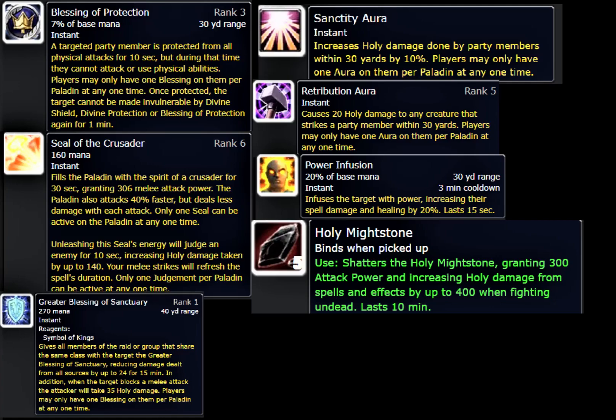Retribution Aura — if you had three paladins you could have Devotion, Sanctity, and Retribution all active, which would all be helping you tank. Another strategy I got from a Prot Paladin who raided on Lightbringer: he used a Discipline Priest's Power Infusion to increase his threat right at the start of a fight. A Priest has to go 31 points into Discipline to get it, but it's a nice tech you can add to boost your opening threat.